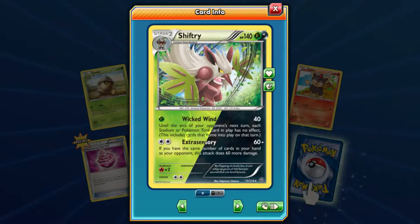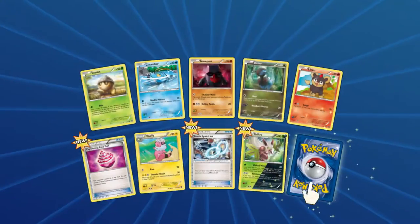Does it have two weaknesses? Nope, there's one fire. But it's got both advantages if you're hitting someone for weakness. Extra Sensory — if you have the same number of cards it does twice as much damage. Or at the end of the turn, each Pokémon tool in play has no effect. Let's make a deck around him, he seems kind of cool.